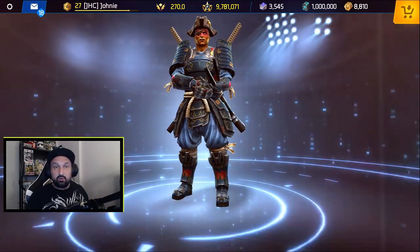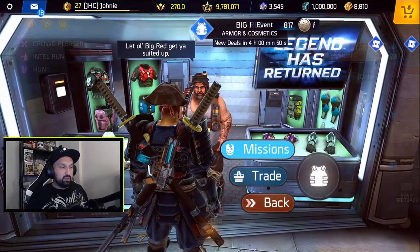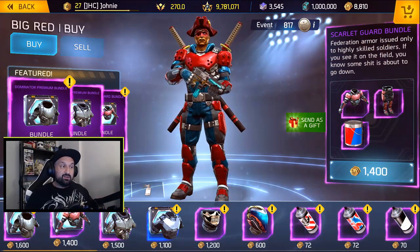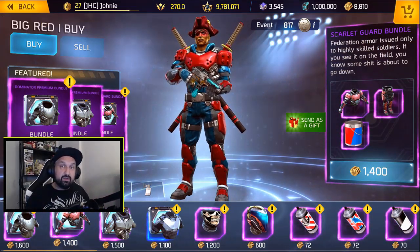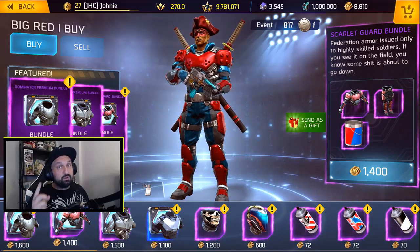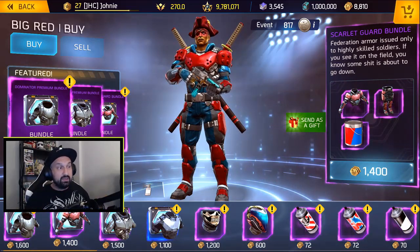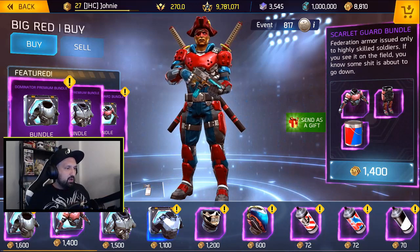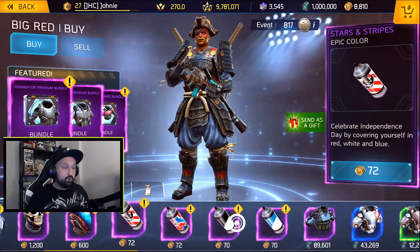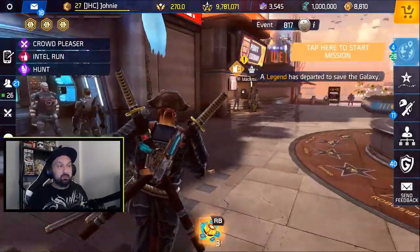We'll go through the other shops quickly and then talk about all the riddles. Check out Big Red — the Scarlet bundle is there for 1400 gold. That bundle was gone for a while; it was only available for low-level players and you had to buy it with real money before. Now you can buy it with gold, so if you've got gold supplies it's a great buy — it's a full cosmetic set and looks really good. Also the 4th of July paint cans are back for gold, 72 gold per can. Stars and Stripes — really cool paint.